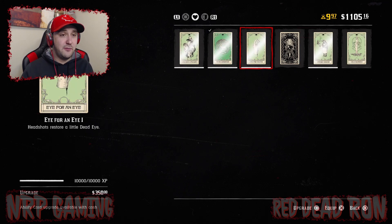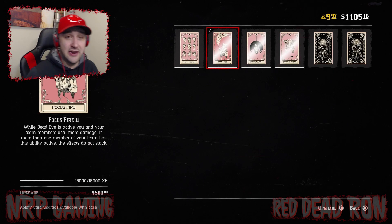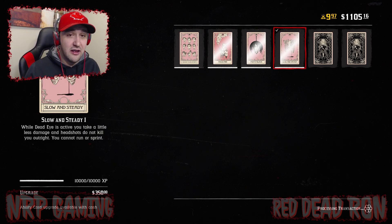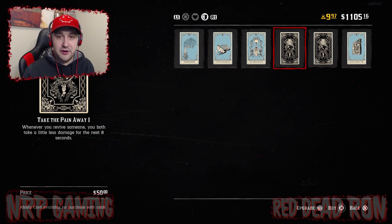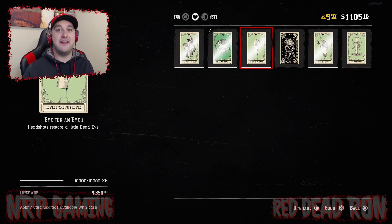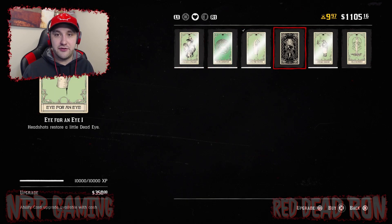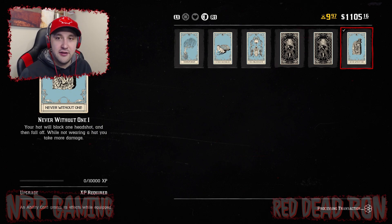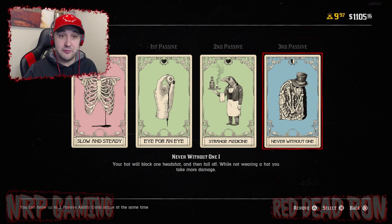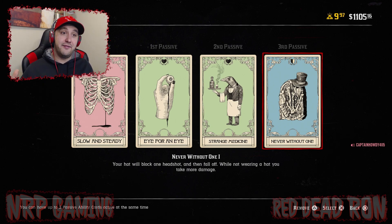If you're in PvP and tired of the varmint rifle killing you, I definitely recommend this build: Slow and Steady, Eye for an Eye, Strange Medicine, and Never Without One. This build right here is an awesome PvP build — if you're getting picked off by varmint rifles and headshots all the time, this should help you out.